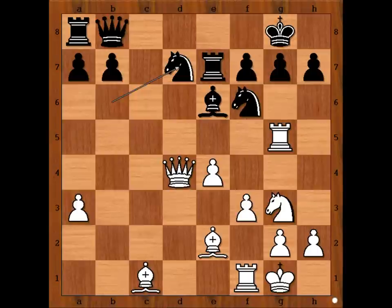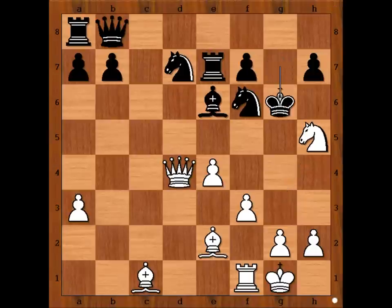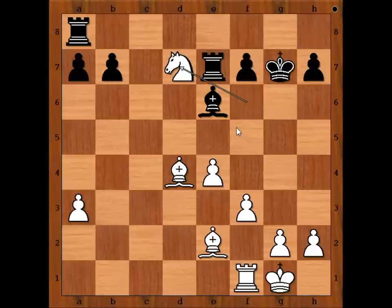Did you find the winning move? Botvinnik sacrificed the rook on g7. Have you seen this? Would you play it? Well, this is check. King takes rook, knight to h5 check, king to g6. If king goes to h8, then bishop to b2 is one of the variations. And after, say, queen to e5, knight takes on f6, queen takes queen, bishop takes queen, and after king to g7, knight takes on d7 — discovered check — white is winning.